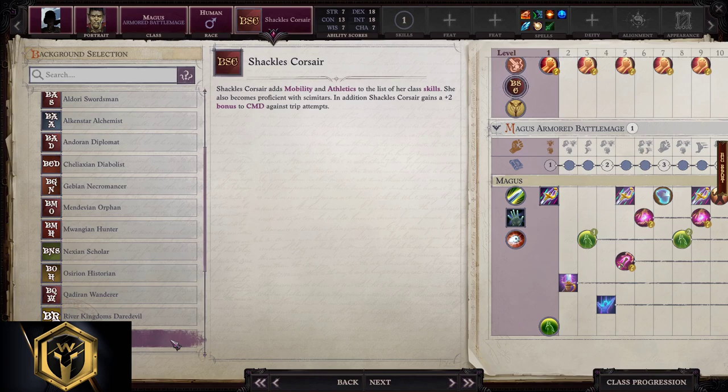Background selection. Regional diplomat, Nexian scholar, historian, Qadiran wanderer, Varisian explorer, daredevil, Shackles corsair, Linnorm Kings — all of those are valid. For this subclass, we will pick Shackles corsair.